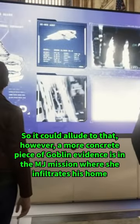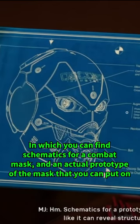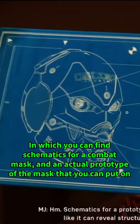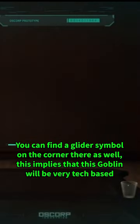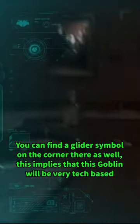However, a more concrete piece of Goblin evidence is in the MJ mission where she infiltrates his home, in which you can find schematics for a combat mask and an actual prototype of the mask you can put on. You can see a glider symbol on the corner there as well. This implies that this Goblin will be very tech-based.